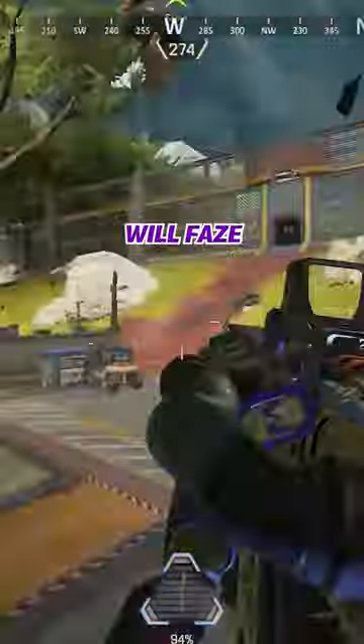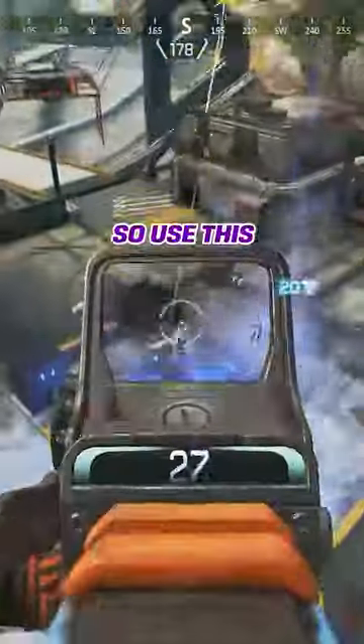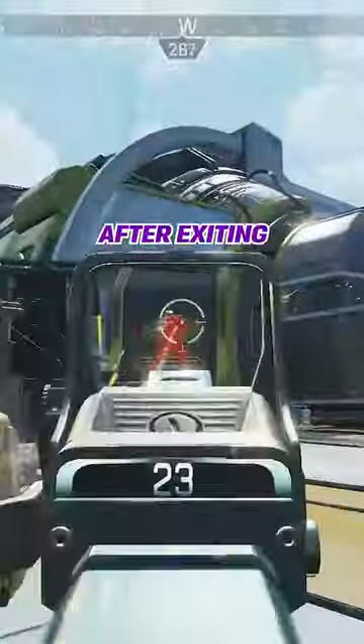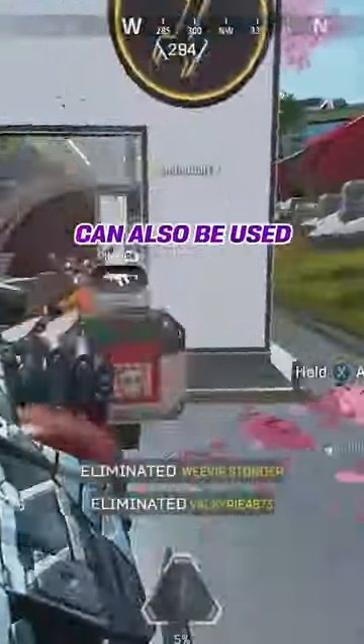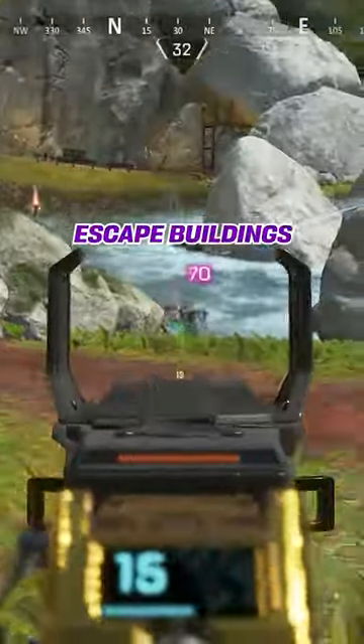Any player who takes the portal will face in that predetermined direction, so use this to your advantage by immediately walking backwards after exiting your phase so you can shoot them directly in the back. This ability can also be used through windows, so use this to escape buildings.